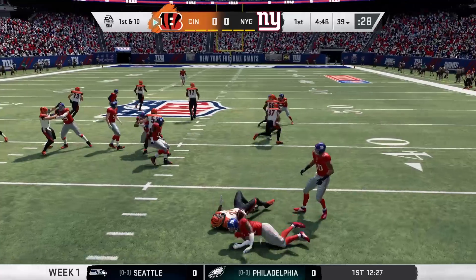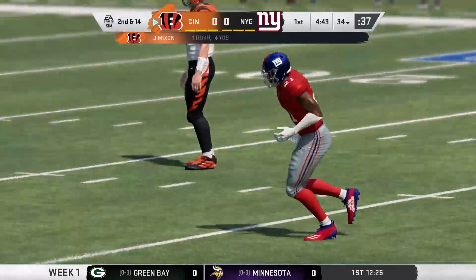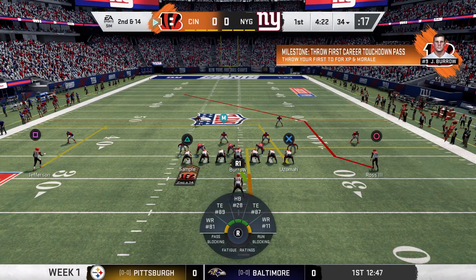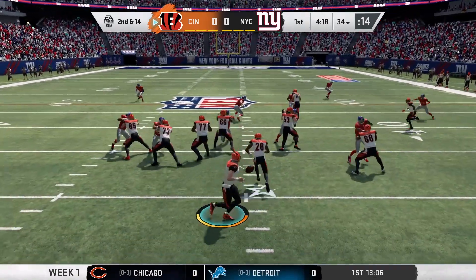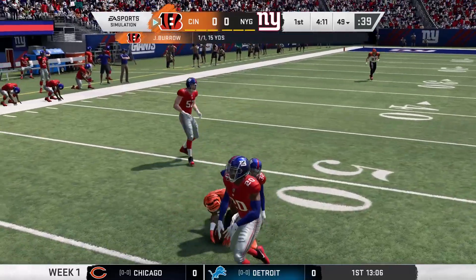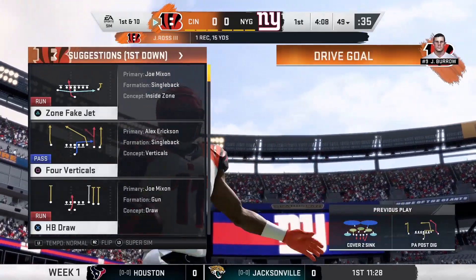The former second-round pick, Joe Mixon, is met in his tracks behind the line of scrimmage. They'll wind up losing four yards on the play, bringing up second and 14. The play-action fake — they'll look to throw. That's complete to John Ross, and they bring him to the ground just shy of midfield.